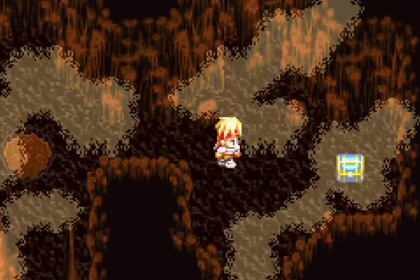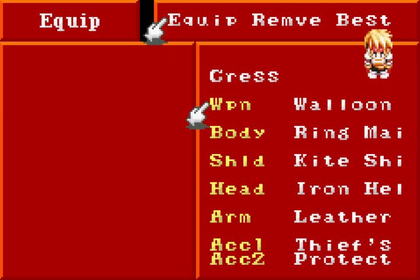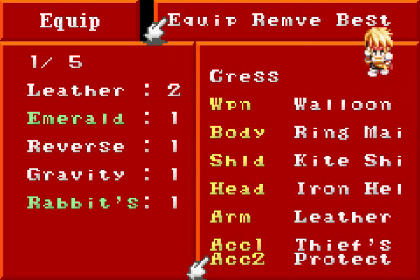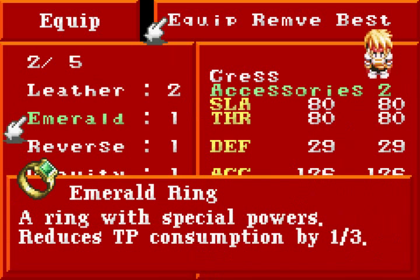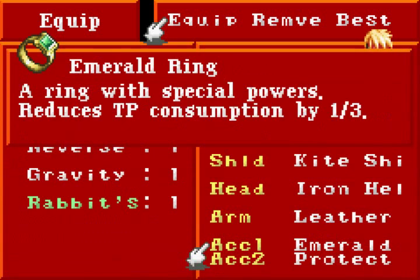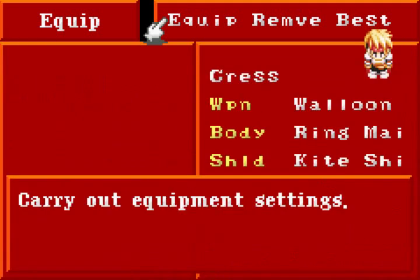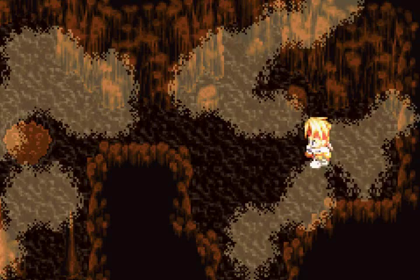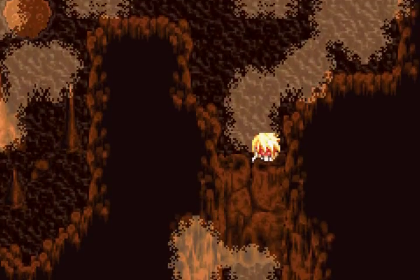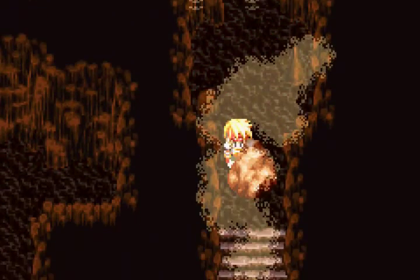There's a miasma hole over here. And an emerald ring! What does the emerald ring do? Let's find out. Reduces TP consumption by one-third? Sign me up! For somebody like Chris, he needs something like this — a lot. A 10% chance of nullifying damage is not that valuable. I have something with a 100% chance of increasing my evasion.